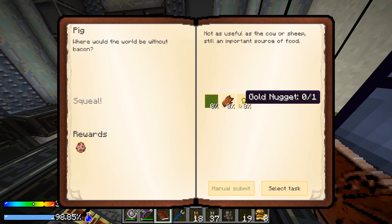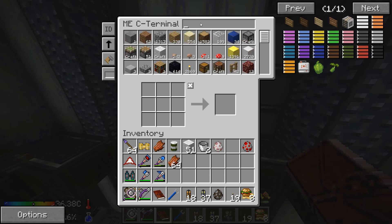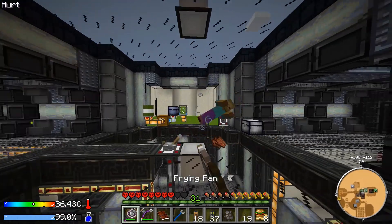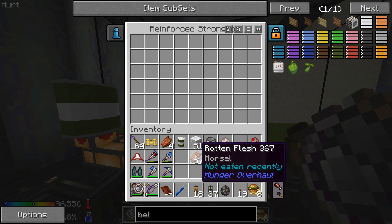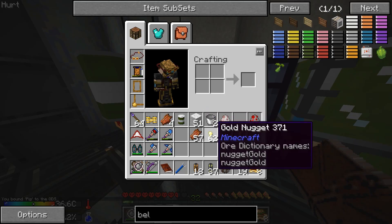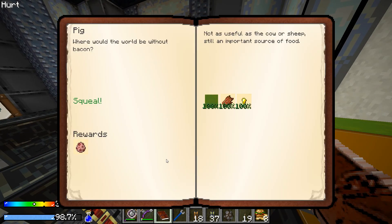Pig — we need seven rotten flesh and one golden ingot. Not making a zombie pig, are we? We have plenty of rotten flesh. Do we have golden ingots? Select task — seven rotten flesh and one golden ingot. Put those in, let this flow until it's done. Hammer time — claim reward. Awesome!